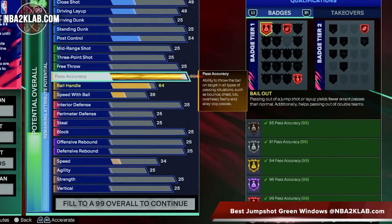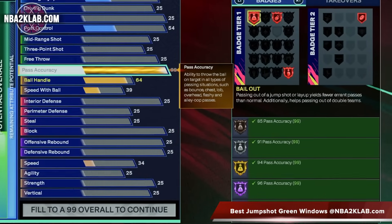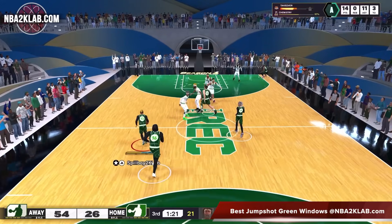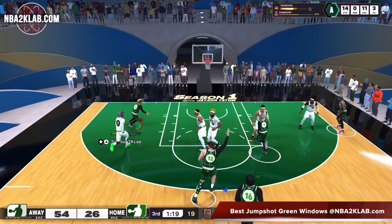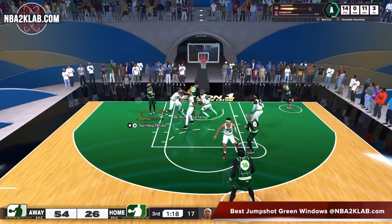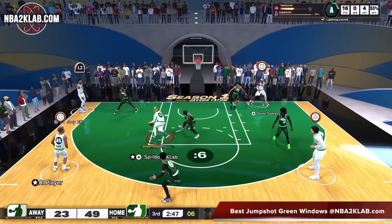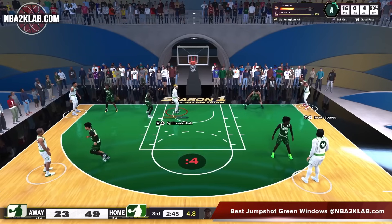This badge is pretty expensive as you need at least an 85 pass accuracy for bronze, which is by far one of the highest ratings needed for a bronze badge. To test this badge, we attempted 200 bailout passes at each level and recorded 4 different outcomes: the overall catch percentage, clean catch percentage, turnover percentage, and fumble catch percentage in that order.